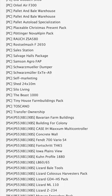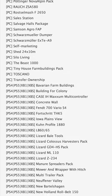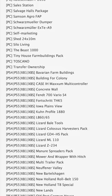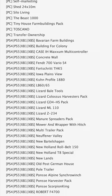Some notable mods in console testing include the Case IH Maxim Multicontroller, Lizard Colossus, Mower and Wrapper with Hitch, Pole Trailer, and the Ponzi Scorpion King. Maps in console testing today include Iowa Plainsview, New Fener Valley, New Bartelschagen, and New Lands.